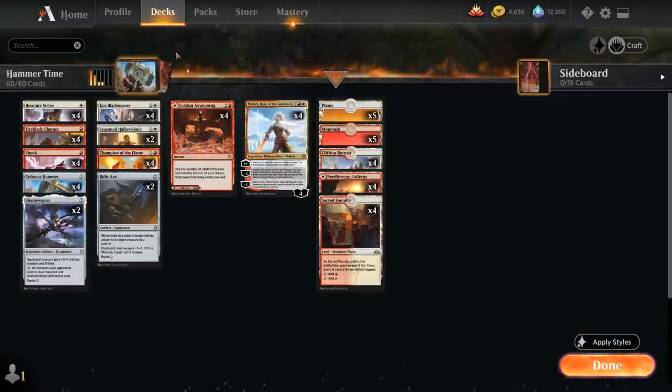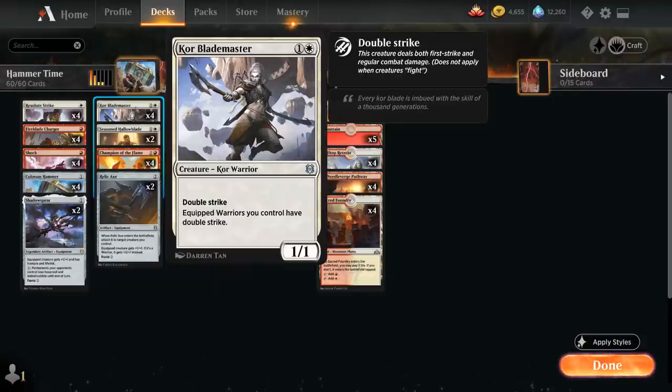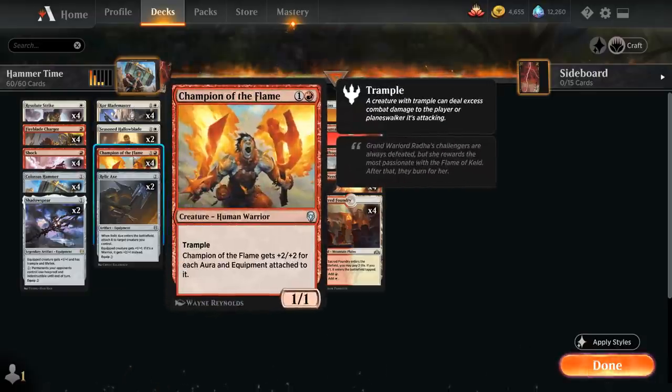We've got some other creatures that synergize quite well with equipment, like Core Blademaster — a 2-mana 1-1 double-striking warrior giving equipped warriors we control double-strike. We've also got Champion of the Flame, a 2-mana 1-1 with Trample that gets plus 2 plus 2 for each aura and equipment attached to it.